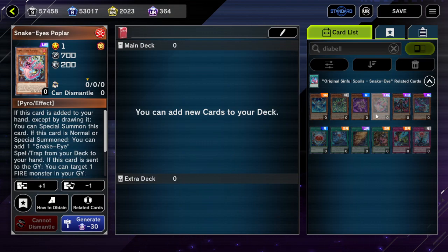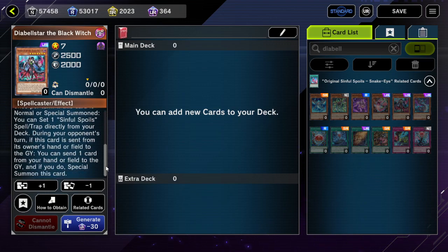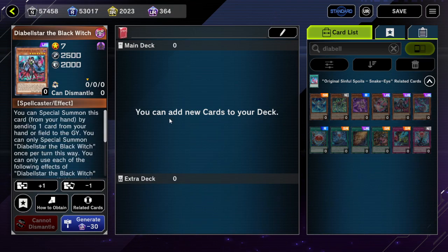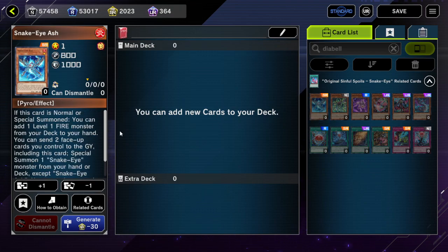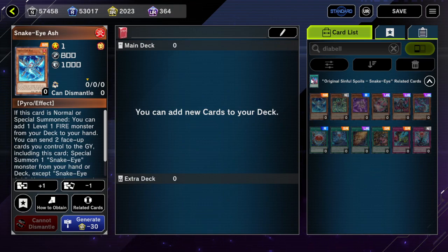For example, maybe in Branded Snake Eye Diabelstar — you normal summon Albaz and then special summon Diabelstar, Albaz gets Drolled and then Diabelstar just isn't going to do a whole lot. Rescue Ace would have been a better example: if Snake Eye Ash adds Rescue Ace Hydrant, then Hydrant can't add a Rescue Ace monster. Droll can still come up, but as you can see, just against this package in general it's not that effective because every card here just sets or special summons from deck, which aren't things that are Drollable.